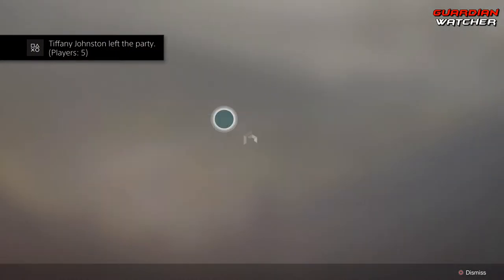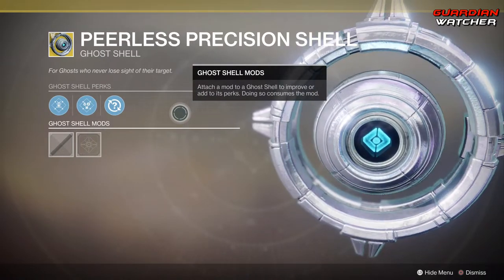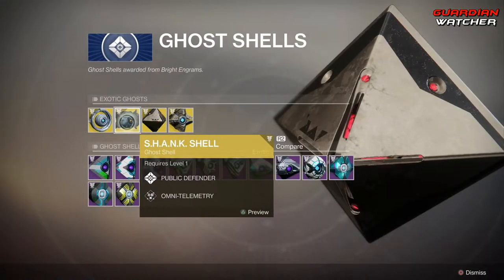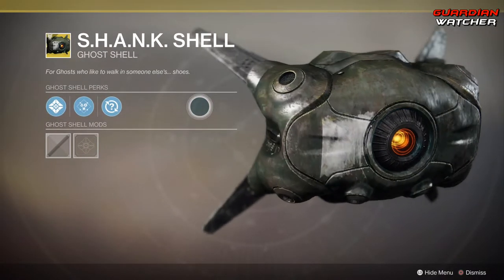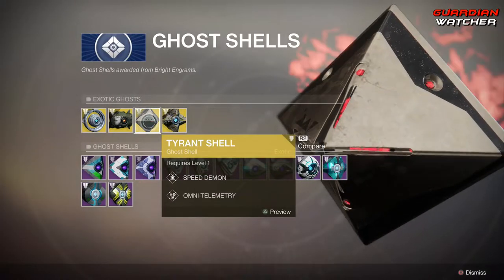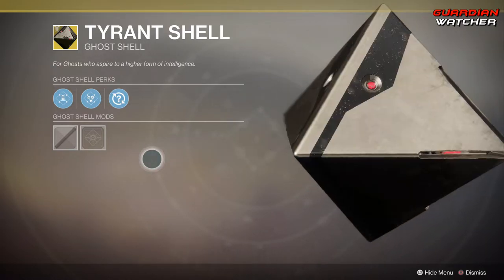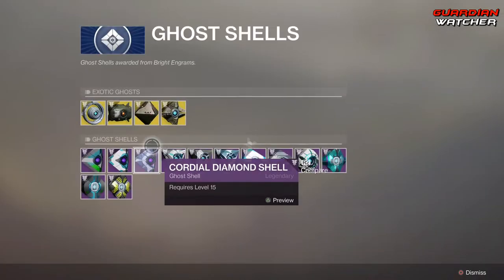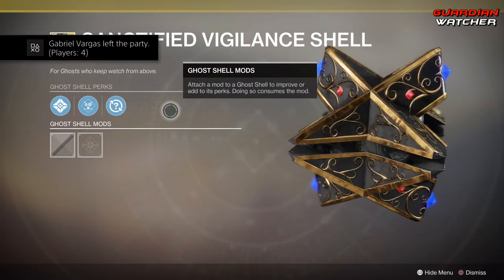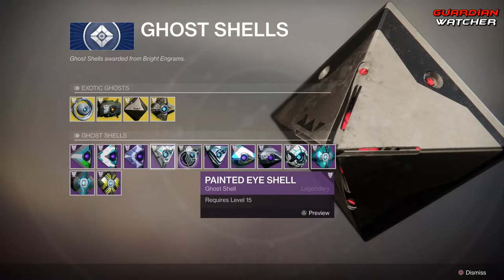Ghost Shells — we have four new Exotic Ghost Shells. We have the Peerless Precision Shell, the Tyrant Shell which kind of looks SIVA-ish, and last but not least the Sanctified Vigilant Shell, which looks pretty cool. And then we have a wonderful lot of Legendary Shells — not going to go over all of them because there are way too many.